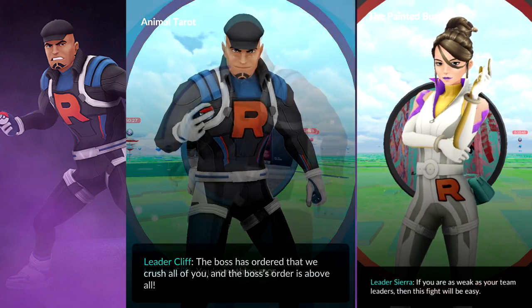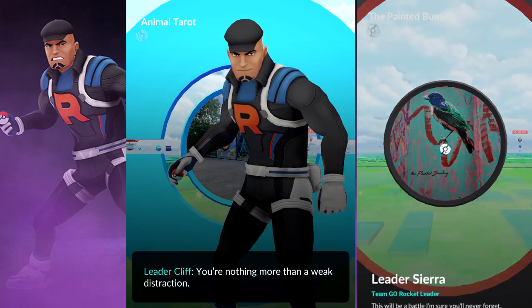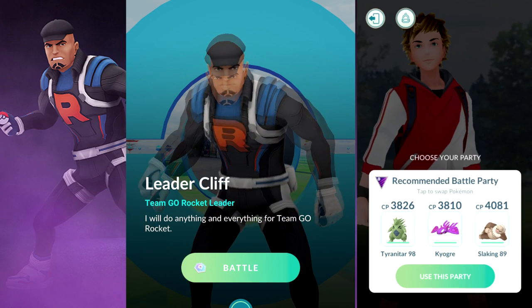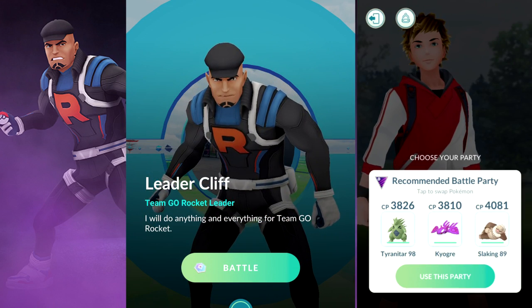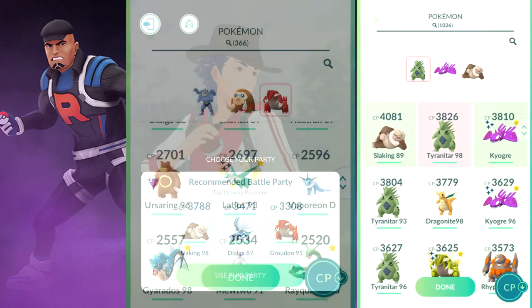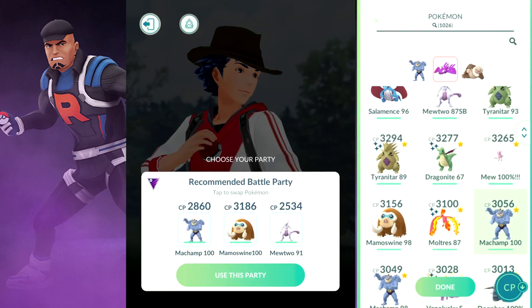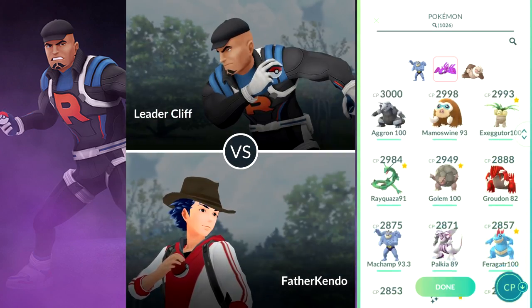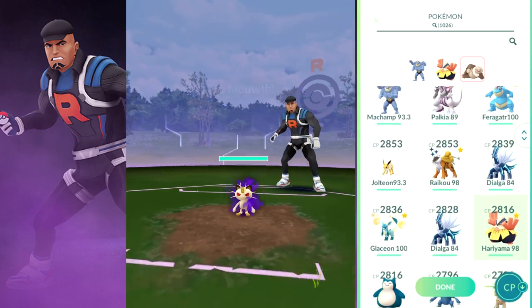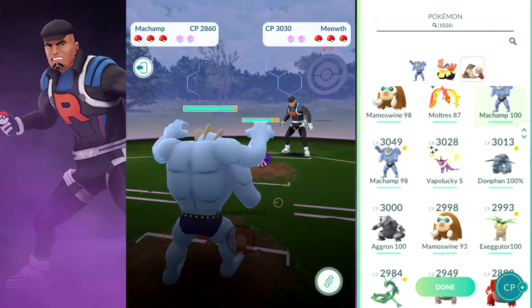I went ahead and did another battle — a second battle with Sierra on my account on the right — and had my dad showcase the fight against Cliff, seen in the middle of this video. I changed one member of my team just to see how it could perform with Sierra, but otherwise kept the Machamp and Hariyama. My dad, going against Cliff, will be using a 100% Machamp, 100% Mamoswine, and a 91% Mewtwo.